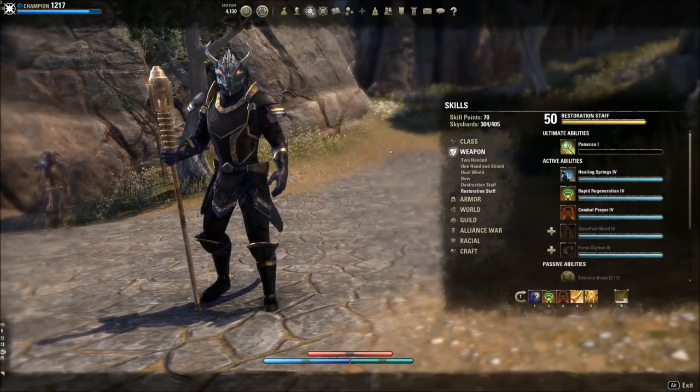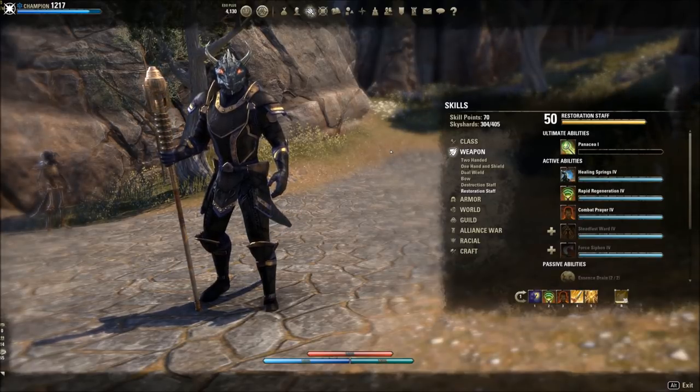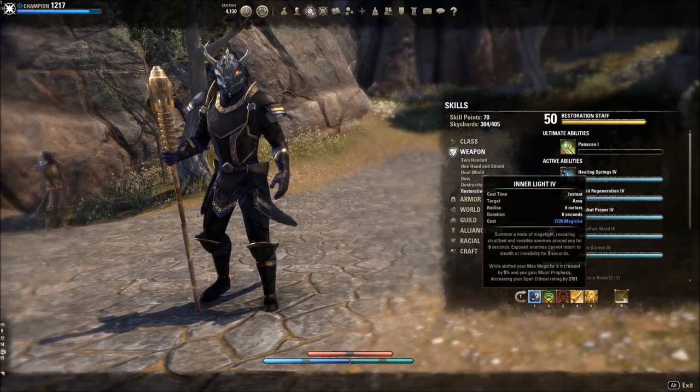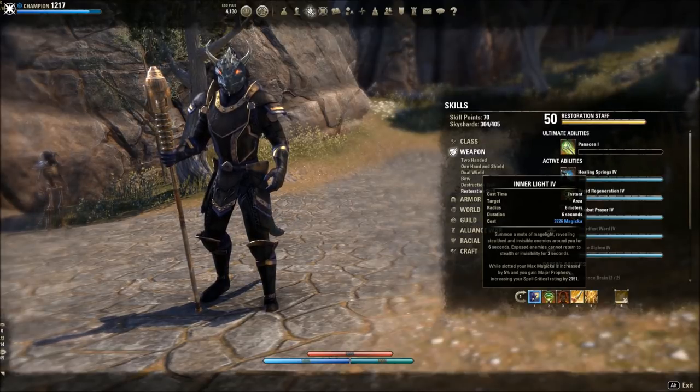On to the battery skills and what has changed — what I flex in and out depending on the situation. My bars are basically determined by what content I'm playing: Dragon Star Arena, Trials, Dungeons, or just screwing around — they're all different, so you have to swap skills in or out. We're going to start with the basics, and that's the Restoration Staff. On my Restoration Staff bar, I have Inner Light, mainly for the spell critical, but also for the max magic and a little bit of recovery, so I'll be able to heal more effectively on this bar.